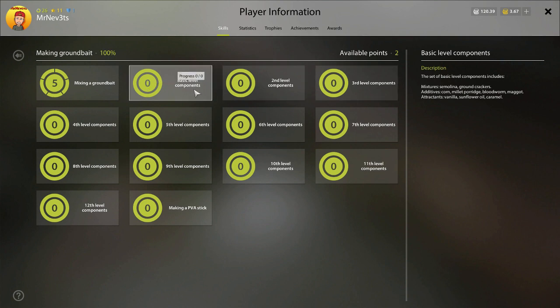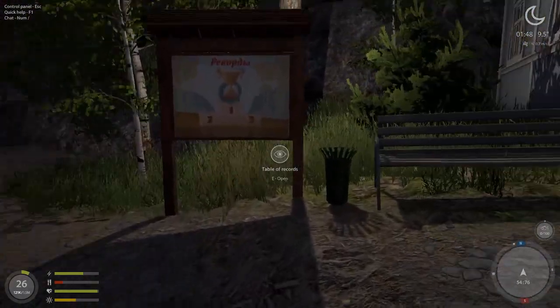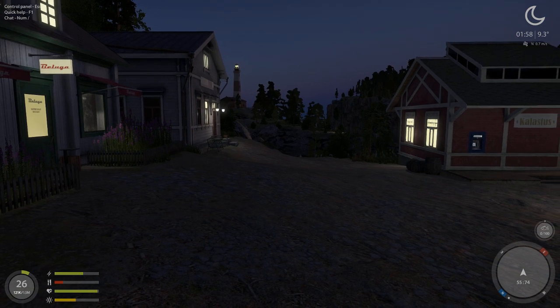I see people leveling up using level one mixtures, which is okay up to a certain point, but then you stop getting XP because the content is too low level. From level 40 it gets harder, and from level 80 you get almost no XP anymore. You have to take every chance you can get — drink alcohol, do it during happy hour, and always use the latest mixture you've unlocked. Thank you all for watching. If anyone has something to add, leave it in the comments. My next video will be about fish migration and server updates.